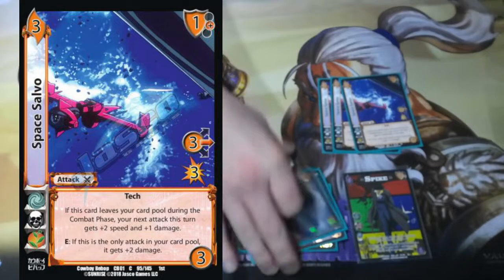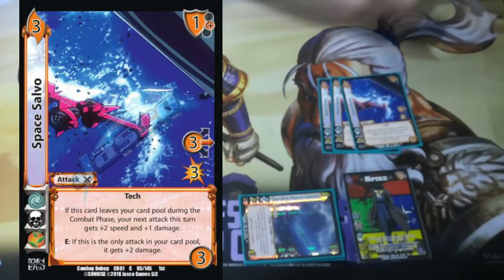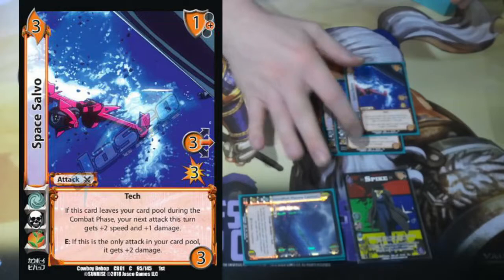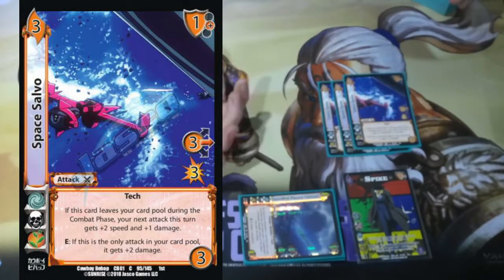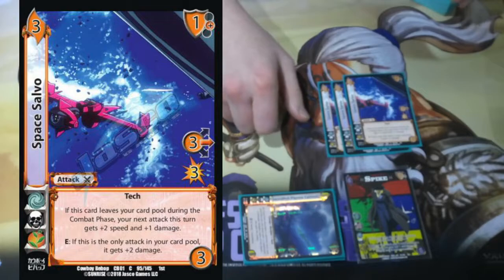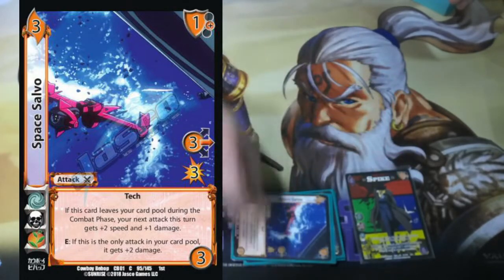We've got Triple Space Salvo. It's one of the best pokes that Spike has. It says if it's the only attack in the card pool, it gets plus 2 damage. And then if it is cleared from the card pool, the next attack this turn gets plus 2 speed and 1 damage. So it turns your Devastator Cannons even more devastating — there's 6-high for 10s by Space Salvo pitch, Devastator Cannon pitch. You threw a 3-mid for 5 and a 6-high for 10, that's 15 damage if they didn't have any cards in hand.